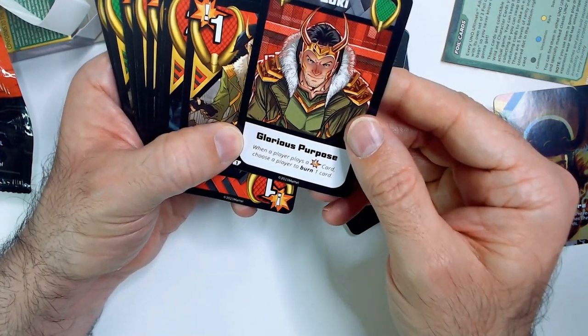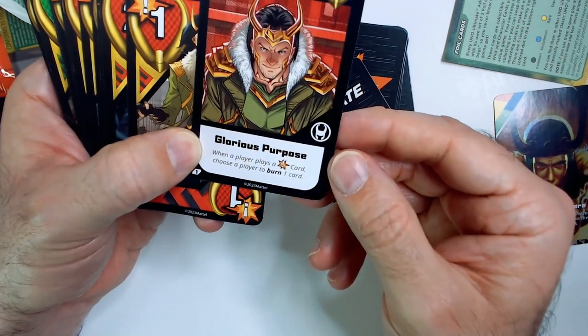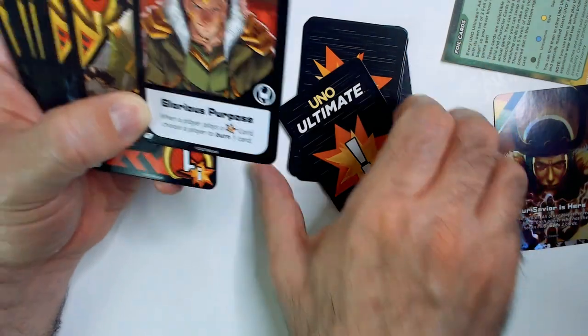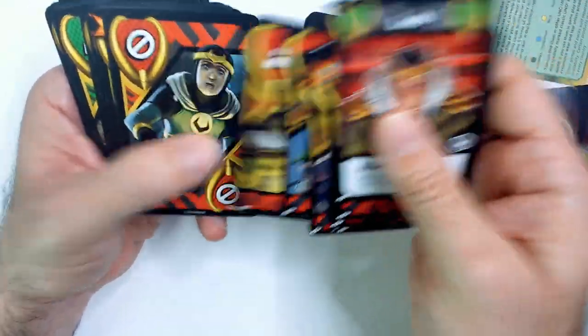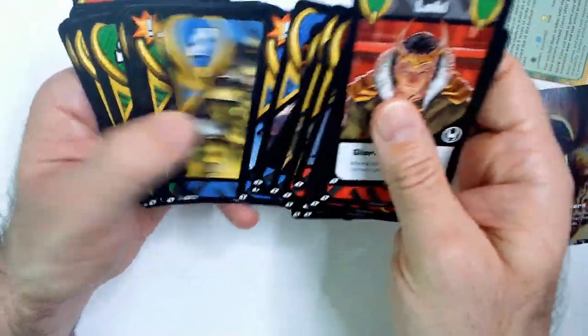Glorious Purpose: when a player plays one of their action cards, choose a player to burn one card. So you burn one off the third deck. There's some different art — different Lokis; they're all Loki on each card, which is pretty cool. There's a draw two, a reverse — I like that art — skip, and so on.